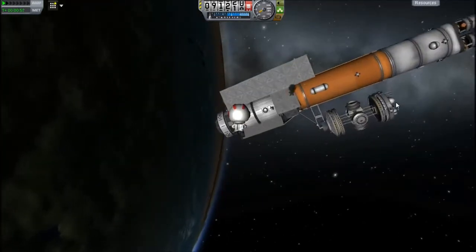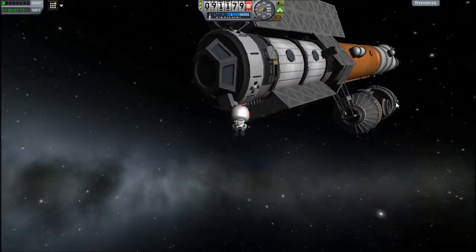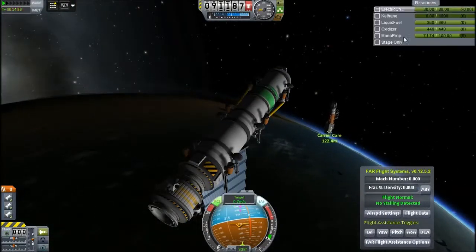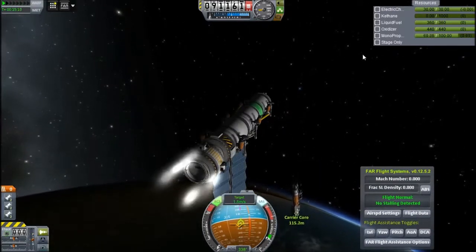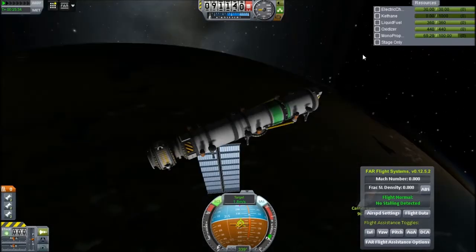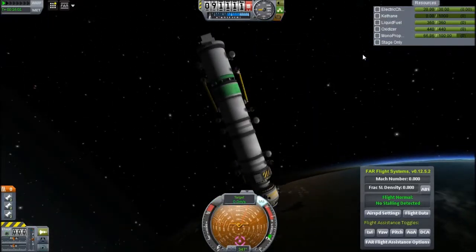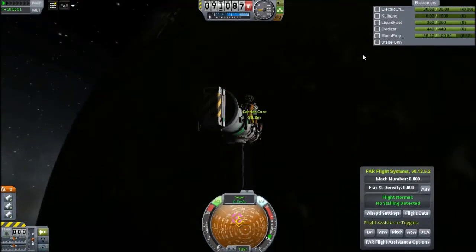That looked nice at one times time acceleration, but not at four times because of time constraints and editing. I've got to keep checking the time because my microphone wasn't working properly earlier. Now it has power, I can fly it into the carrier — although this has taken so long that we're almost at sunset, so I won't be able to use the solar panel for long. I won't be able to use it during docking because it will smash off if I put it in the cargo bay.